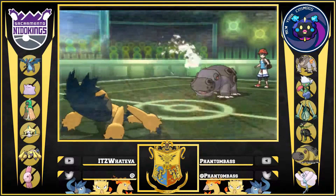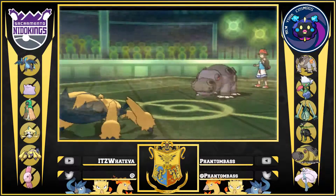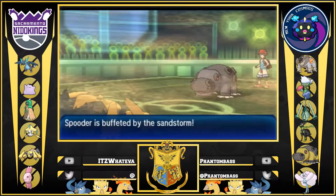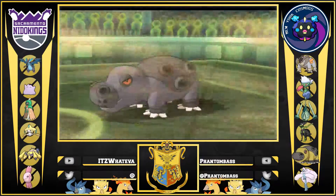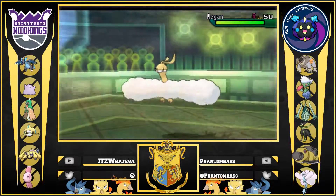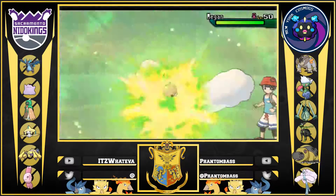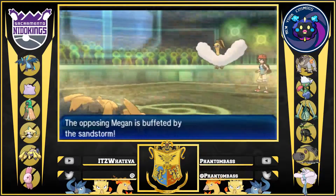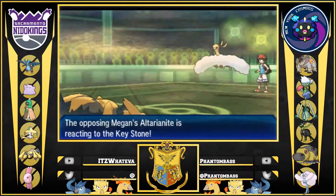The big question was: do I switch out? I have Allo that could really take this on, or do I try to get some chip off? This is a real fat boy — it's got to be his Charizard check, because nothing else on his team takes a hit defensively. I figured I'd just go for Energy Ball, try to get some damage off, as he goes into his Mega Altaria.